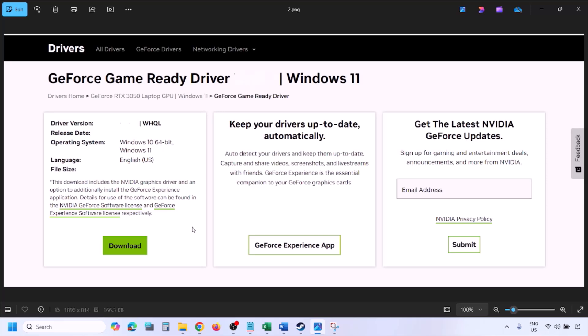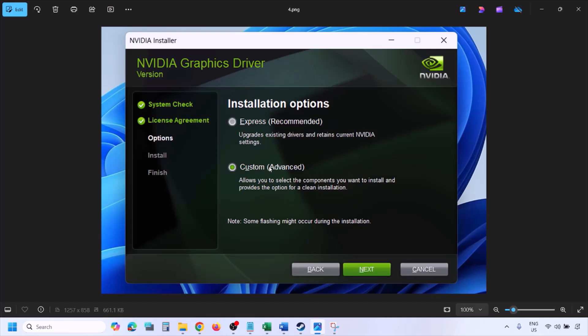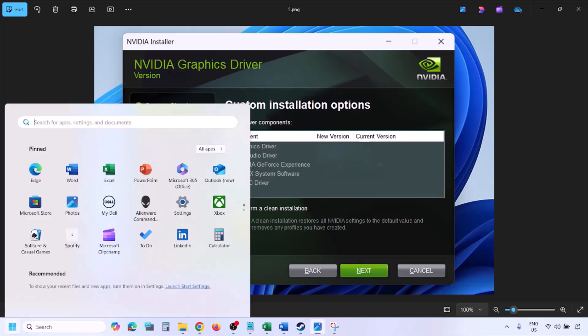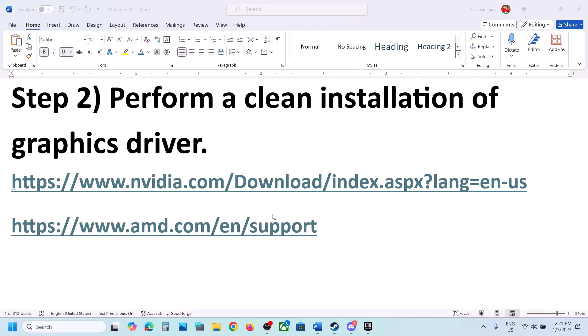Once the download is complete, run the exe file. You will see a screen — click on Agree and Continue. Select the Custom option (Express is selected by default), then click Next. You will see a screen — put a check on the box which says Perform a Clean Installation. Make sure you check Perform a Clean Installation, then click Next and let the installation complete. Once complete, restart your computer and then launch the game.